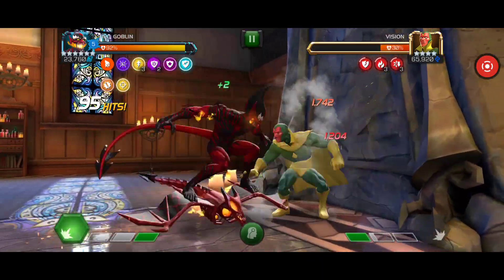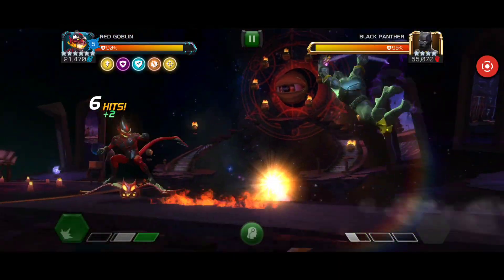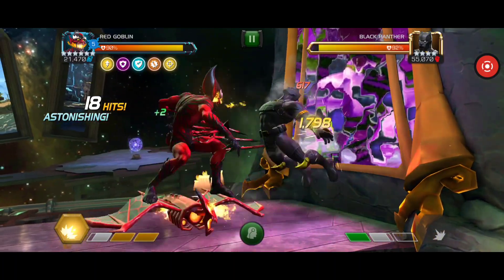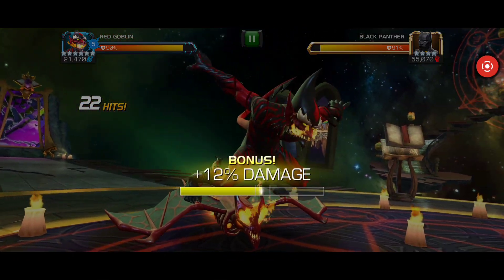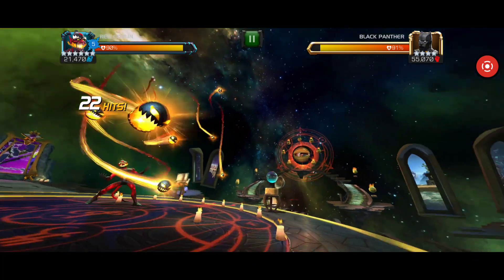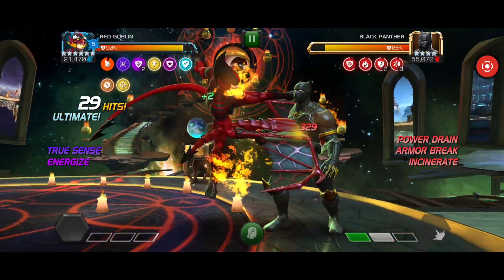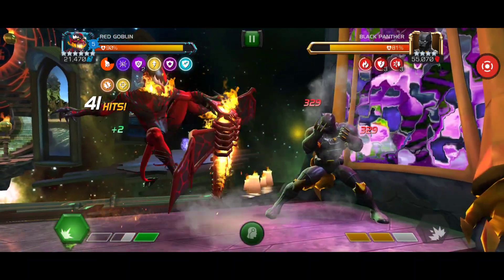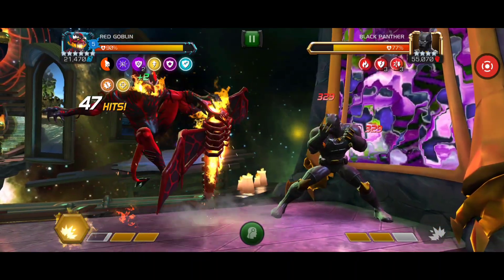The first thing I want to talk about is persistent charges and how they work. In this game you have champions like Morningstar who are extremely dependent on persistent charges, and then you have champions like Apocalypse and Red Goblin who benefit from them but are still really good without them. For Red Goblin, the persistent charges are called Bloodlust. You start at zero — every time you win a fight you gain one, and if you're fighting a spider-verse champion and beat them you gain two. If you lose the fight, you lose one, which I'm not sure any other character does.